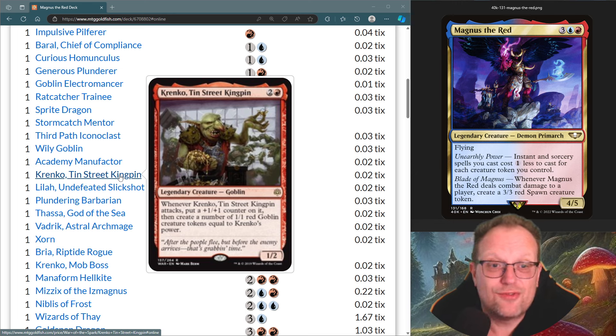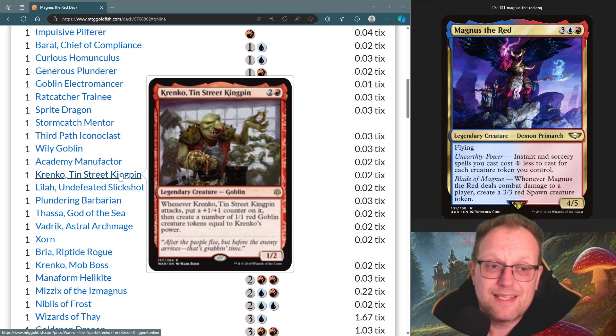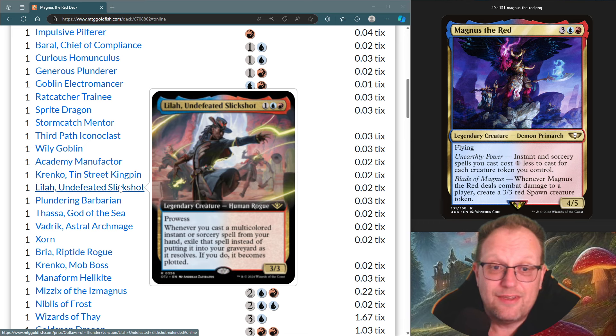Krenko, Tin Street Kingpin: whenever it attacks, put a plus one plus one counter on it, then get a number of red one-one goblin creature tokens equal to Krenko's power. Even if you just get one attack in, you get two goblins. That's really going to help Magnus the Red cast even more instants and sorceries.